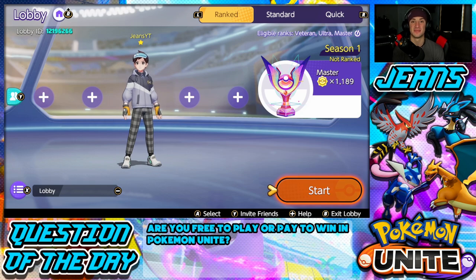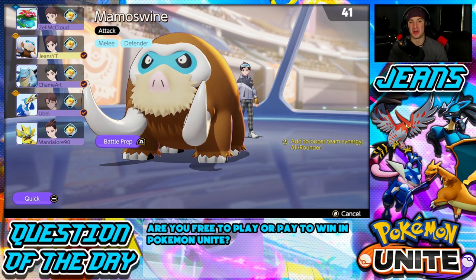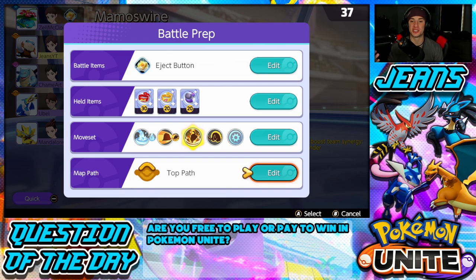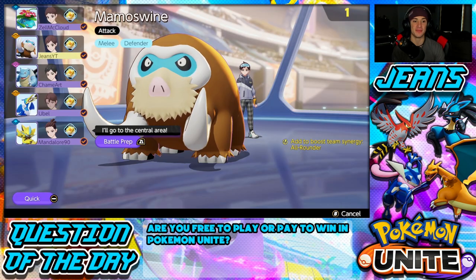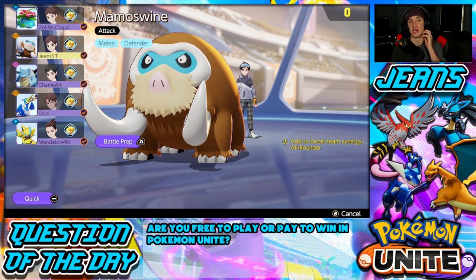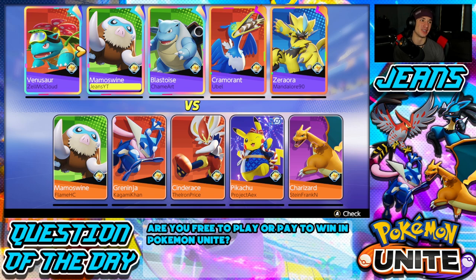Hopping into our first battle for today's video, we auto-locked Mamoswine with Focus Band, Muscle Band, and Score Shield. You can honestly swap out the Score Shield — that third slot is versatile; you could use Buddy Barrier, Razor Claw, or Weakness Policy. Definitely rock the Focus Band and Muscle Band though. The moveset we're rocking is Ice Fang and Earthquake, which is fun, though I do prefer Icicle Crash and High Horsepower — I think it's way better for Mamoswine overall.